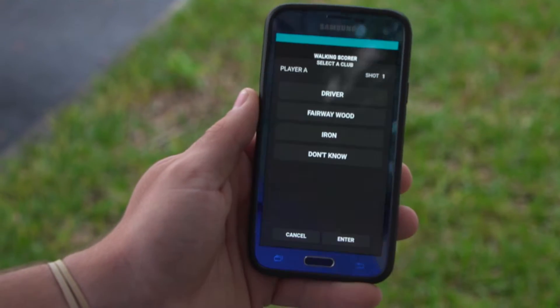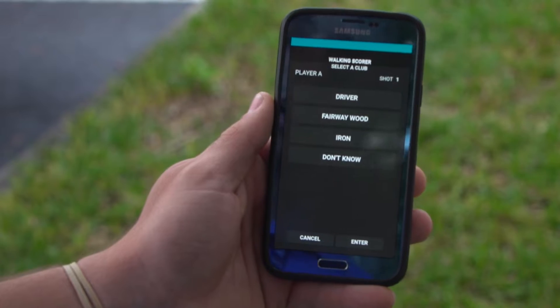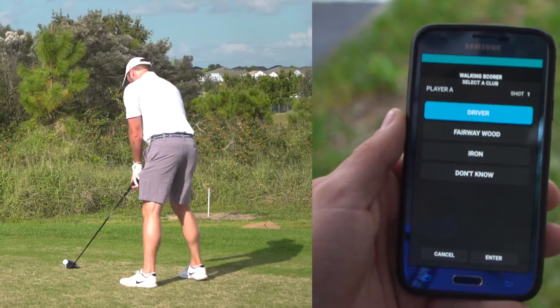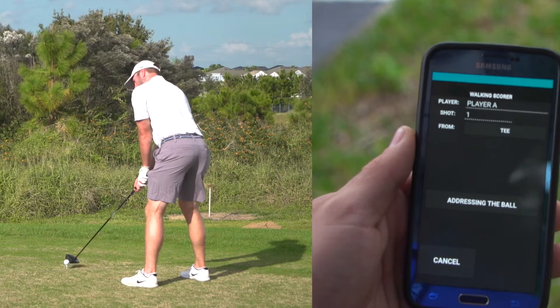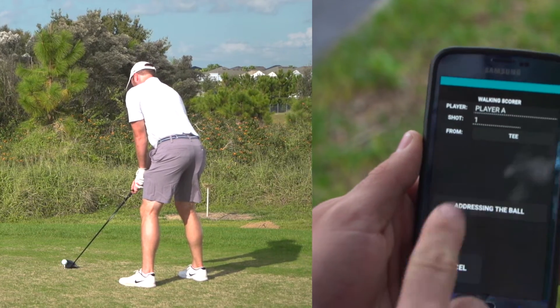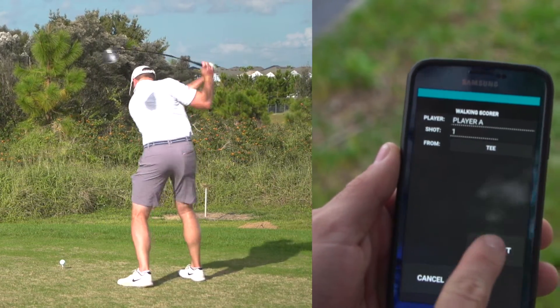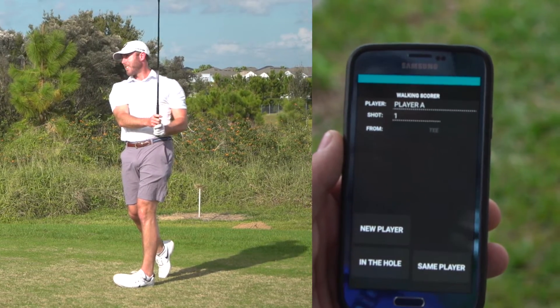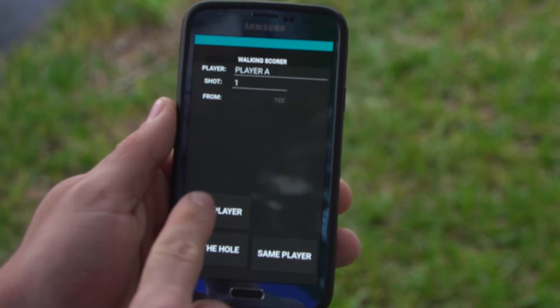Player A is up first. You'll have a list of options of what club he is using. We're going to select driver, enter. When he's addressing the ball, you'll click 'addressing the ball,' then 'shot hit.' You have an option of new player, same player, or in the hole. We'll select new player.